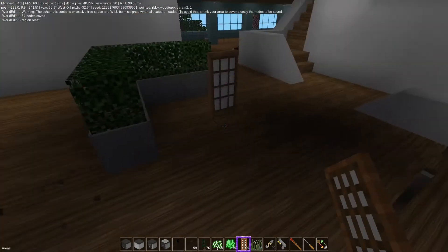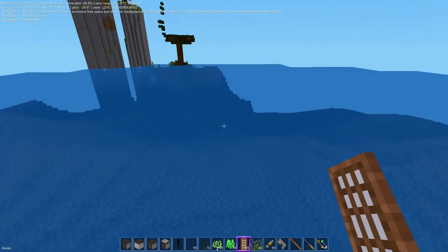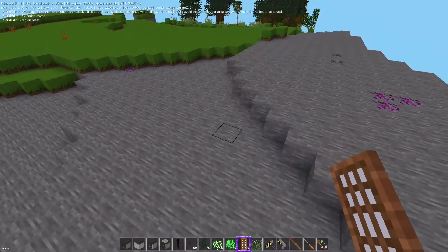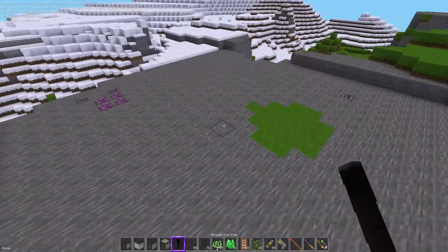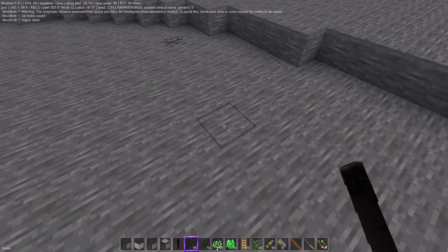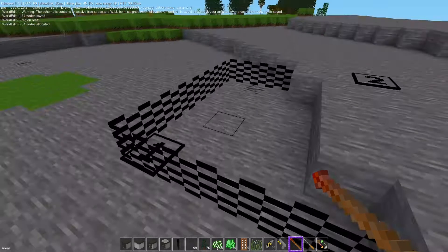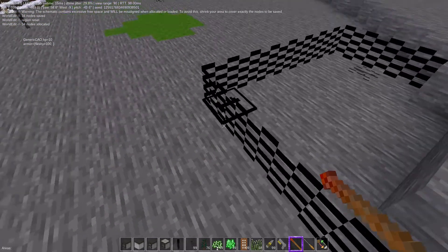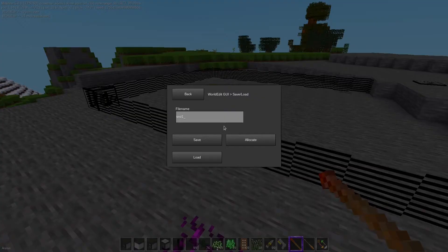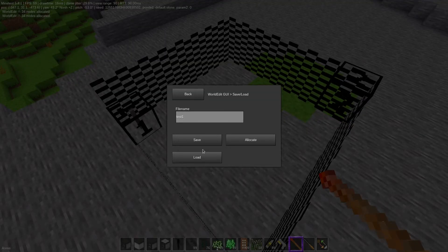We cleared that and got rid of the poles - that was test one. Now we go out here and actually copy it up here. It's very important to put the marker where you want it to go. If you put it lower - I'll show - if I just say 'one' and go back into that menu and allocate test one, it's going to drop it down lower. So always put it where you want it above ground. Then reallocate - boom, there it is. Go in, load test one - and there you go.